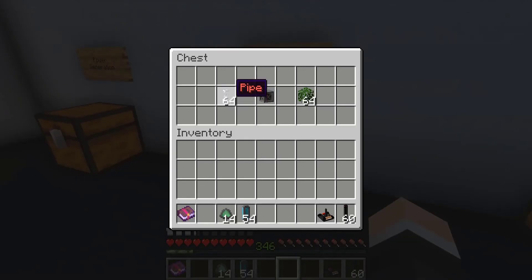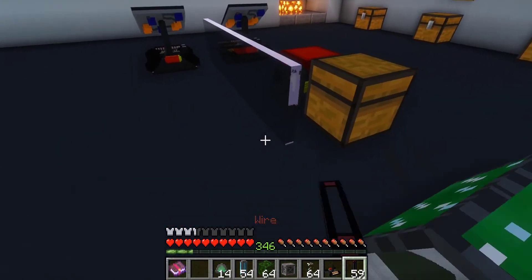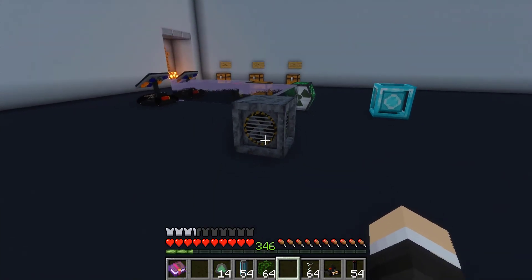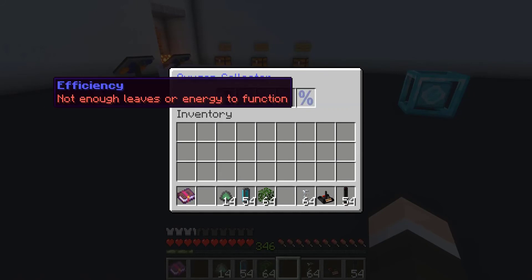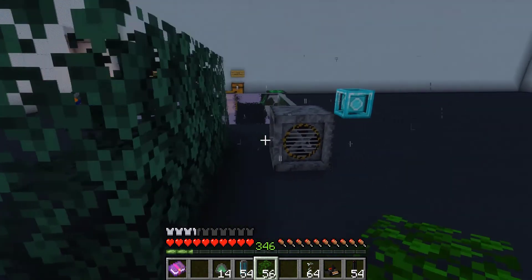Next up, we got some oxygen generating items — we got pipes, oxygen collector, and oak leaves. We're going to go ahead and connect our wires all the way to include the nuclear reactor. We hook up the oxygen collector, and as you can see it's not collecting oxygen right now. It is accumulating energy, but there are not enough leaves — the oxygen generator actually gets its oxygen from leaves placed around it.